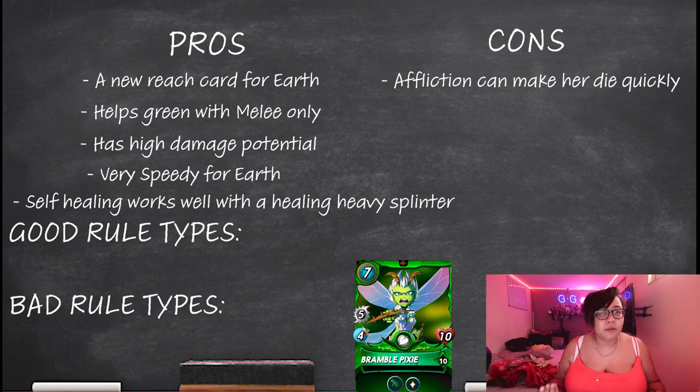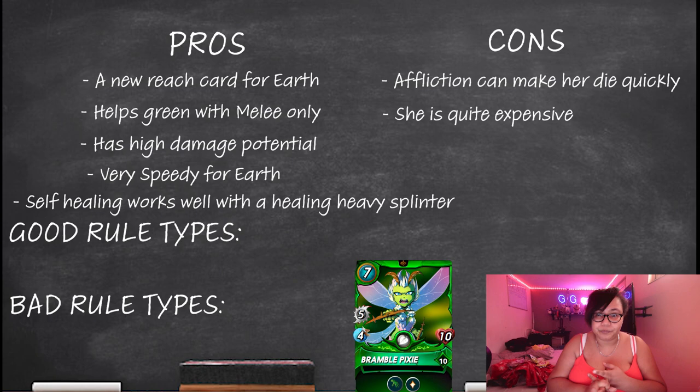For seven mana as well, that is quite a lot to use for a green team. Yes, you might use the Goblin Psychic at six, but you don't usually use high mana cards — maybe your main tank, maybe Kron if you're using him. But everyone else in between you're looking at two to maybe four mana spread across the board, so you do have to be quite committed to throwing in a big seven.